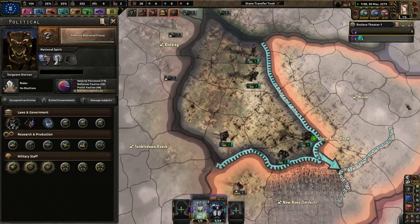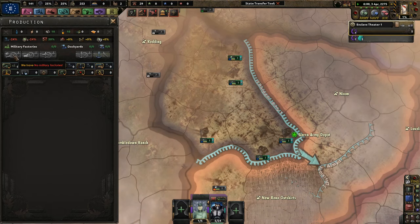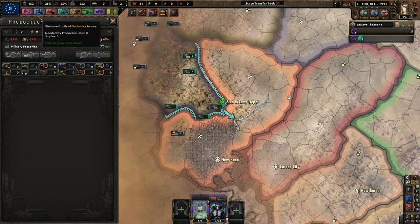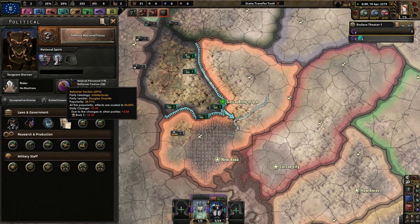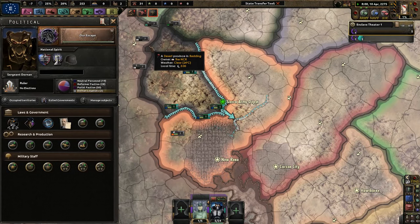We still need some equipment production — actually I have no factories. So basically, early on in this game, if I lose a war against New Reno, I'm literally dead. Going ahead with Boris T — now we can finally get some more daily support for our reformer faction and do our escape.